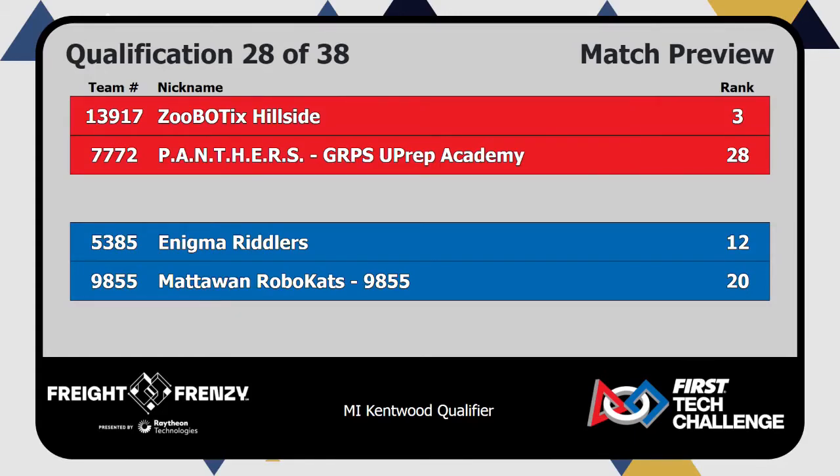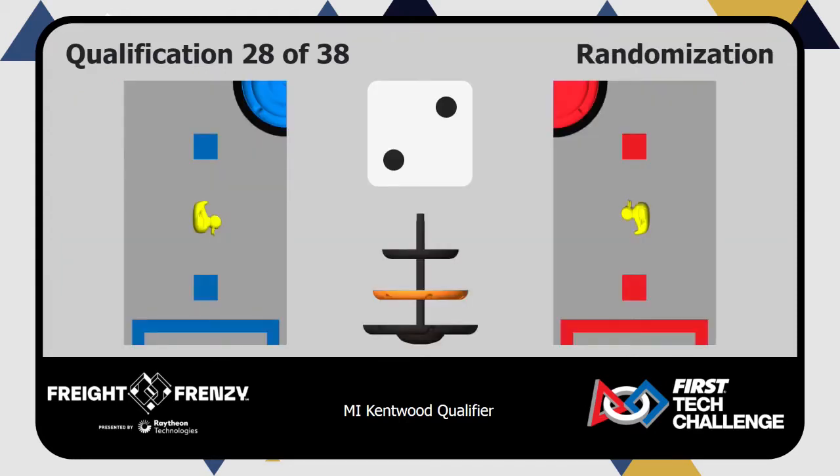How about the red side? Thumbs up. And thumbs up. Let's randomize the field. Position two. We're good to go.